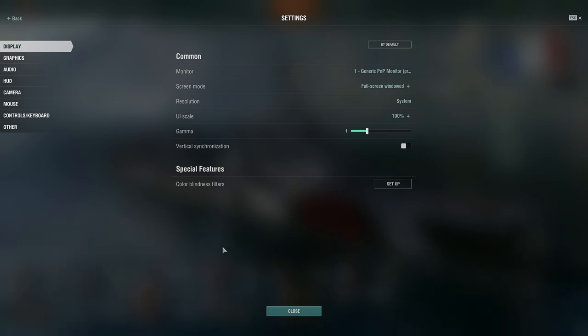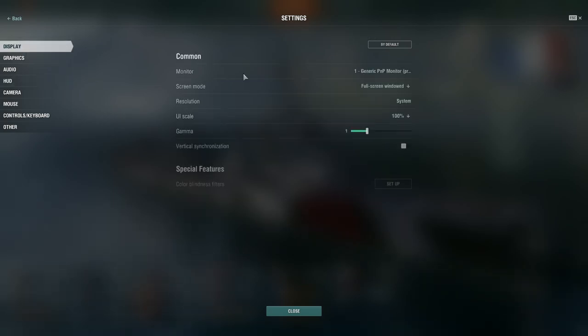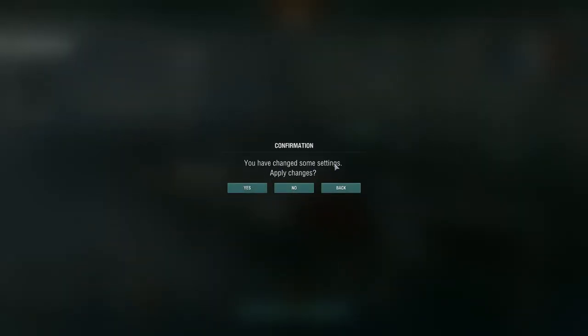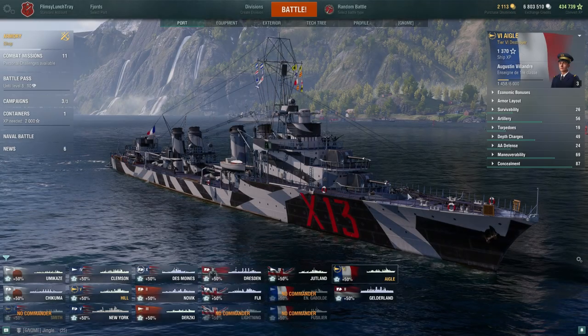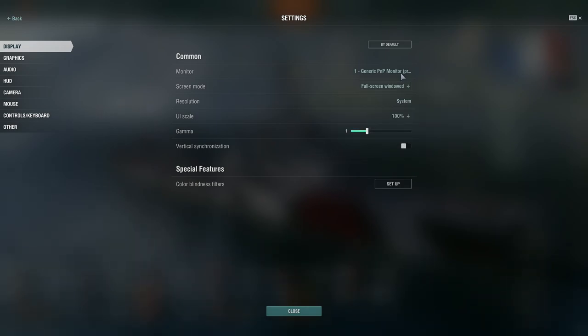I'll share some things I do that help me out in the settings, though there's not too much I particularly change. It's important to note that you can typically find the default keys — if you've messed with something and want to change it back, simply select 'Default' and apply. If you change something and want to revert, just say no and you'll go right back into port.